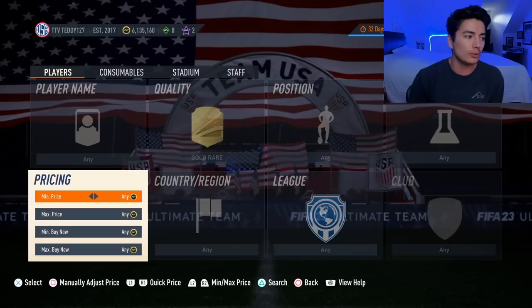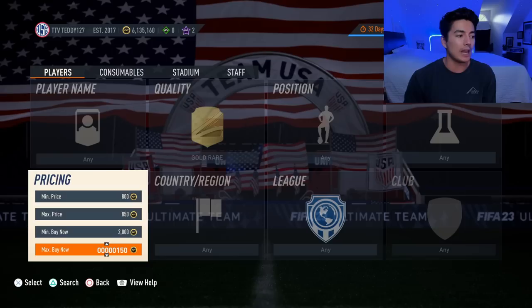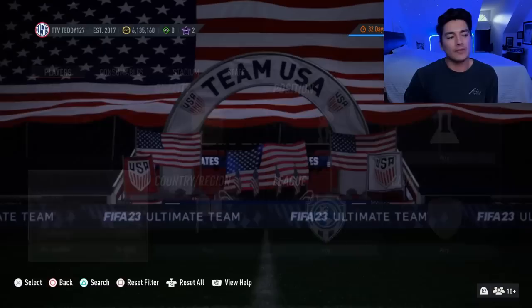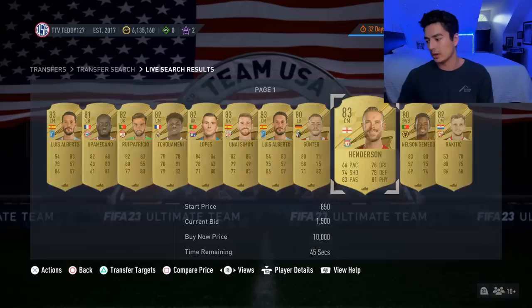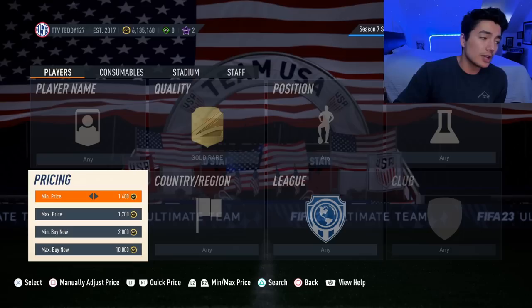Here are some bidding filters for each fodder rating. For 83s, they're around 2k so set min price around 850 and max price around 1,700 with min Buy Now at 10k - that should get you a decent amount of 83s. If you want even better deals, go min price 800, max price 1,700. You should start to see 83s populating. For a solid filter: min price 1,400, max price 1,700 - that should give you a good amount of 83s to bid on.